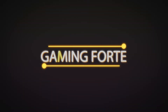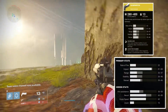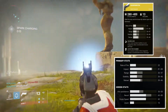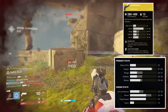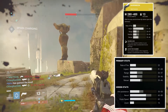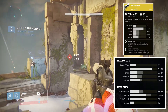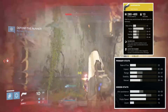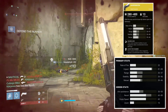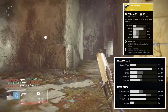'Stalk, die prey, and let loose thy talons upon the darkness' — that is the flavor text on the Hawk Moon's card when you first read it. This hand cannon has come through a couple of iterations since its glory days in year one, when it was by far the best hand cannon you could get in Destiny. It was only available on the PlayStation platform.